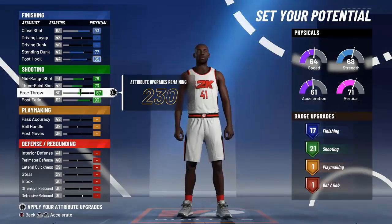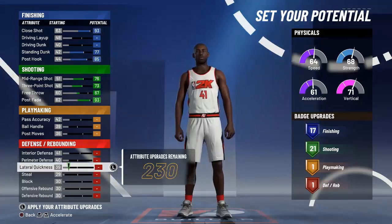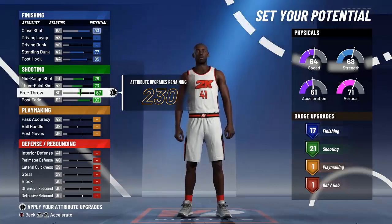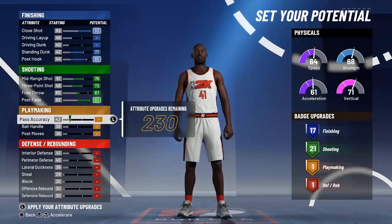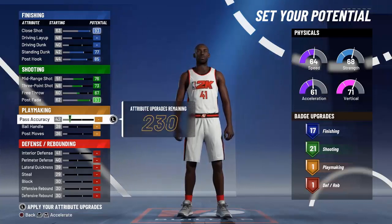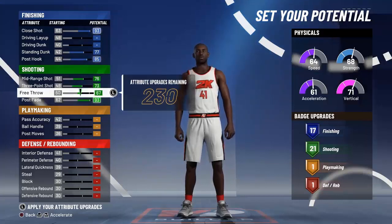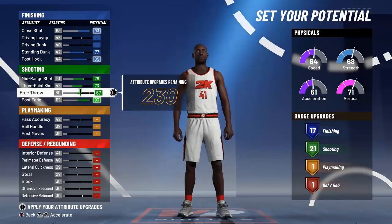I'm gonna raise the free throw up just enough to give us 21 shooting badges, because I just like that number. With 21 shooting badges you'd be able to have five Hall of Fame badges and then have one left over — put it on bronze, probably clutch shooter or something. A lot of people don't like having that one badge left over, but I think it's useful, so I'm keeping it at 21.